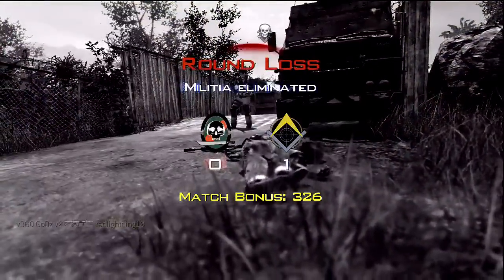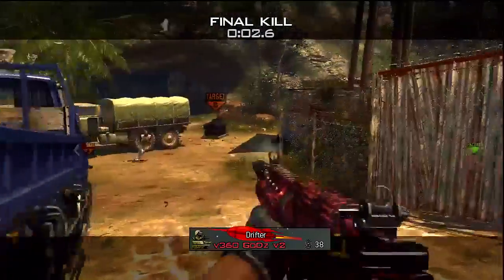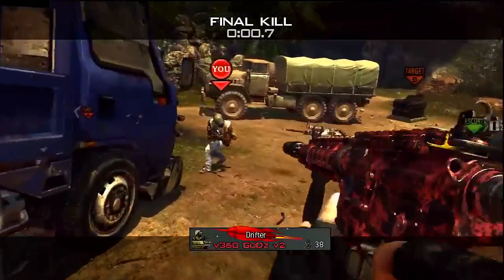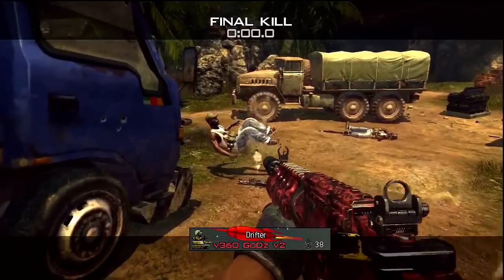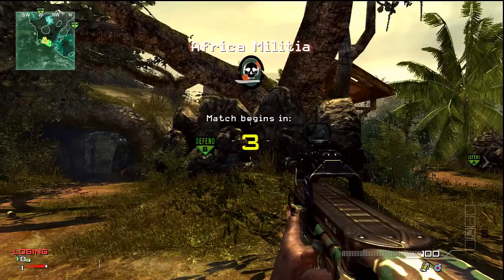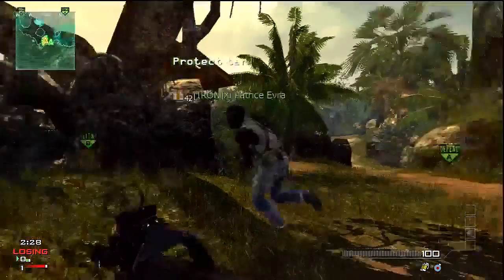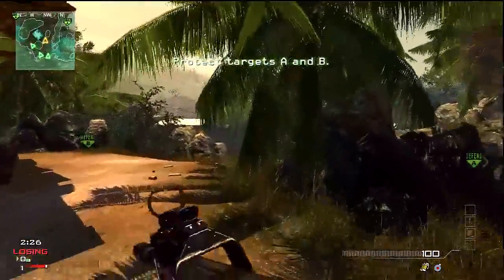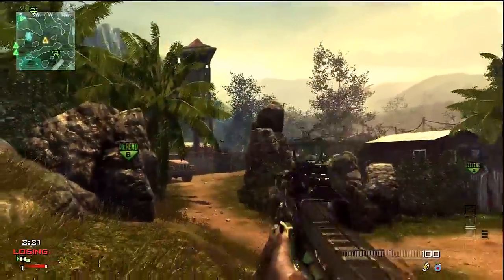They've also added a lot of recoil onto the guns so most of the guns need kick. They've also added sway — if you guys don't know what sway is, when you aim down sights you can see your red dot or your iron sights just moving about slightly, that's what sway is. They've added that back into the game; it was in COD 4 but it wasn't in Modern Warfare 2 or Black Ops. But there was recoil in Black Ops, so if you came from Black Ops into Modern Warfare 3 you should be able to burst fire like you did in Black Ops just to manage the recoil a bit.